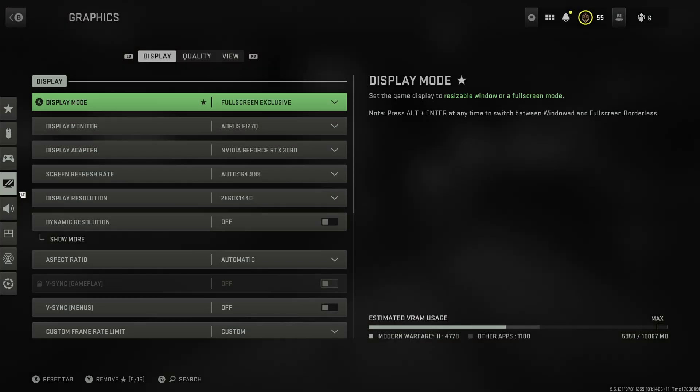For display mode you generally want full screen exclusive. I do sometimes switch to borderless because I alt-tab a lot when messing around with Discord, or because I'm streaming and need to use OBS. You're going to get a little bit better performance in full screen exclusive generally, and supposedly with Windows 11 that gap shouldn't exist, but I'd still prefer full screen exclusive most of the time.